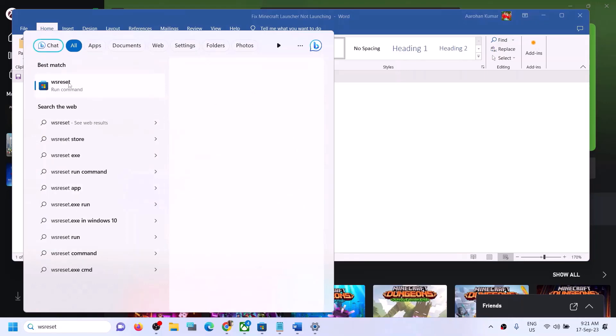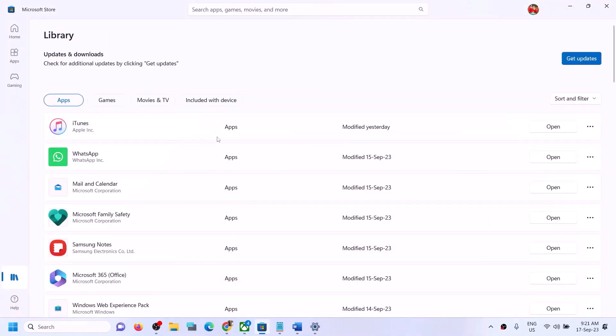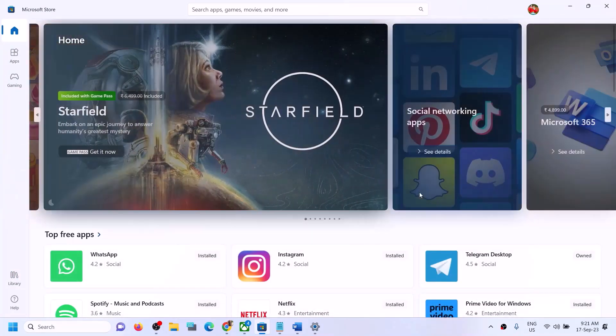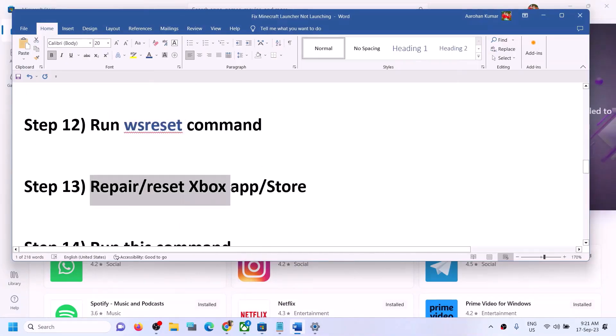The next step is to run the WSReset command. Type 'wsreset' in the Windows search box and click on the WSReset command. This will open a black screen for a few seconds and then open Microsoft Store. After that, try to launch the launcher.